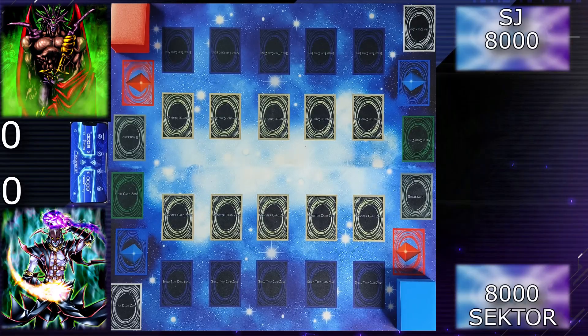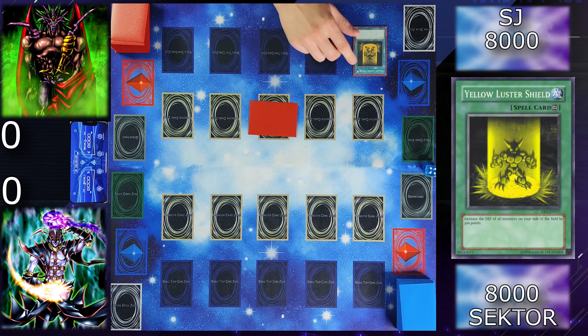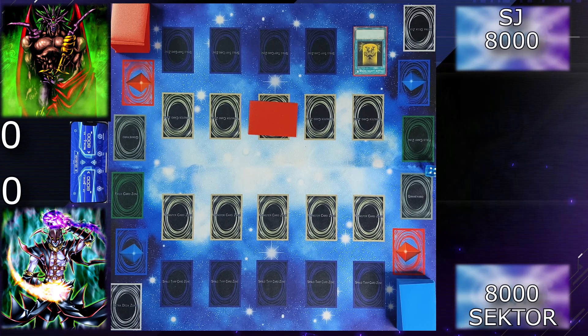Alright, let the rematch between Sektor and SJ begin with a little bit improved deck. I'll go first. Draw for turn. I will set one monster face down and activate Yellow Luster Shield, which increases the defense of all monsters on my side of the field by 300 points. Then I'm going to set one card face down and end my turn.